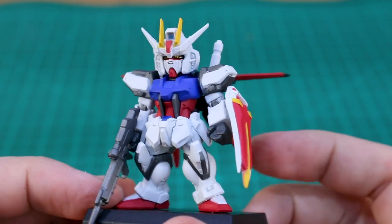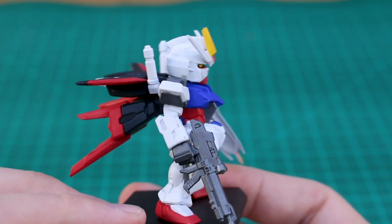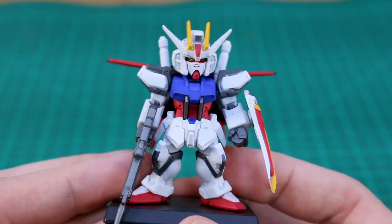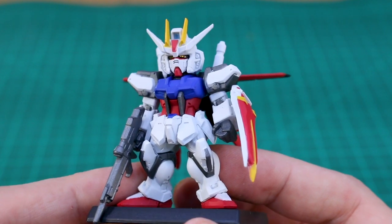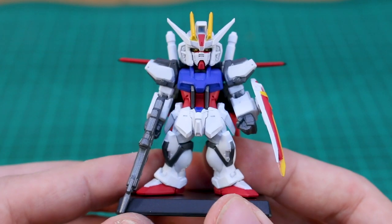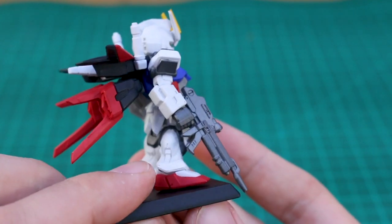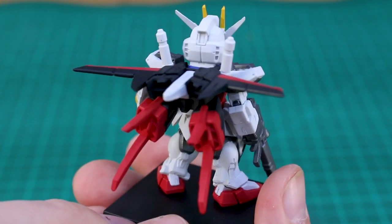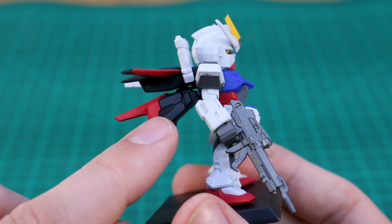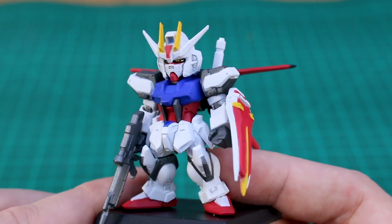Here it is, and looking very nice. The details, just the overall design — you got that clear yellow part for the eyes, the V-Fins looking nice and sharp, the backpack really cool. I could definitely see the Perfect Strike coming out in the Converge EX line sometime in the future. This one has lots of detail that could benefit from some panel lining and painting in little details like the vents on the side of the backpack that are supposed to be yellow. But just straight out of the box, looking very cool.